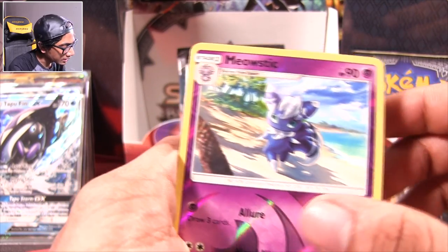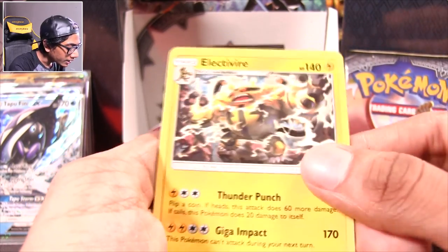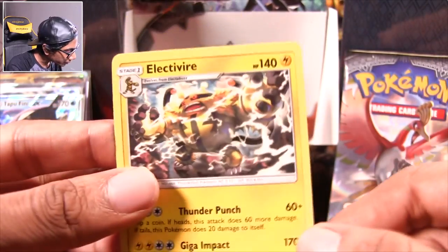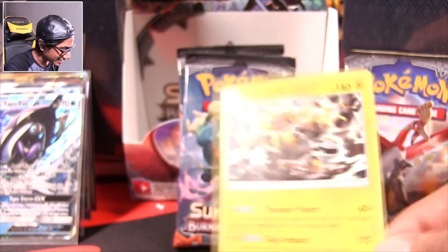Hipster Simipour — you got it on the wheel? Meowstic — this is it, guys. Electivire. I get it — you got all the power in the world but we've gotten so many of these commons. It's crazy.